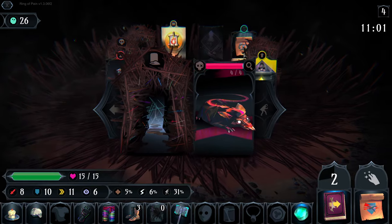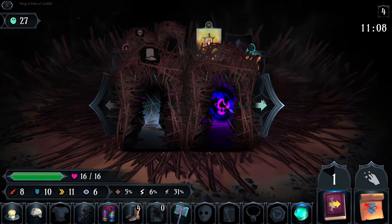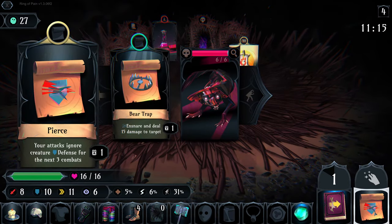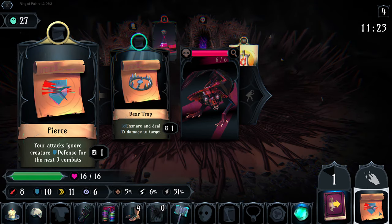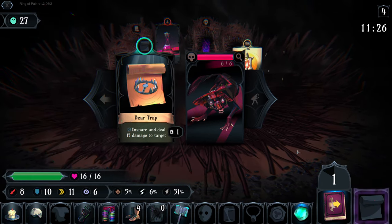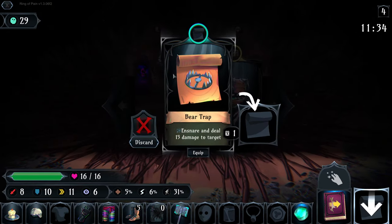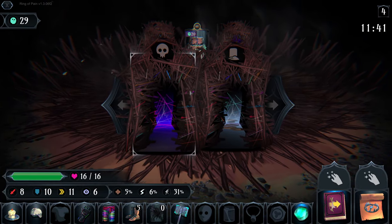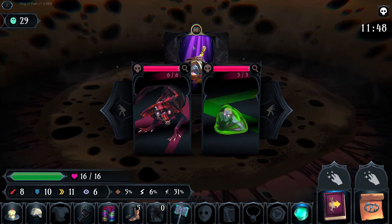We pick up another HP and find Bear Trap, which deals roughly 15 damage for free. We use our Pierce scroll - ignoring defense for the next three turns. Since we're attacking one enemy, the pierce effect remains active, so picking up Bear Trap now lets us benefit from both simultaneously. We take a potion even though we don't need it, then head into another Ambush. I usually skip purchasing white chests when there's an Ambush available as an option.